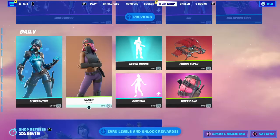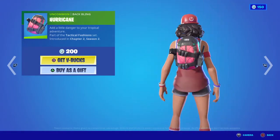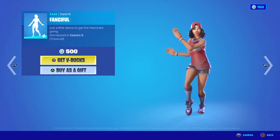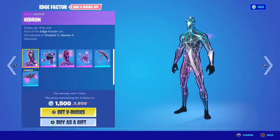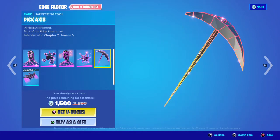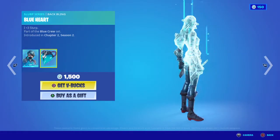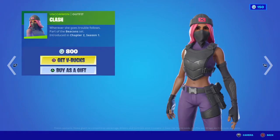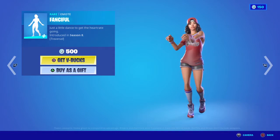No way, the Clash skin is back! Whoa — the Edge Factor. We also have the Hedron, the Axis, the ISOs, the Exploding Axis, the Pick Axis, the Multiple Point Edge, Miss Serpentine — the skin is great. The Blue Heart, then we have the Clash skin, the Never Gonna, the Fanciful.